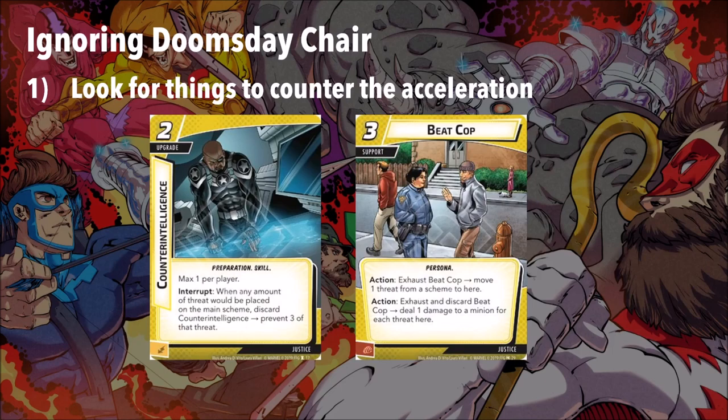If you're going to ignore Doomsday Chair, look for things that are going to counteract that Acceleration, because having 2 Acceleration tokens out there is no joking matter. If this is Rhino with Doomsday Chair, his scheme pops at 7 threat in solo, so if you're placing 3 a turn, you've got to be able to remove 3 a turn. If you have Beat Cops out there, they can just remove the threat that those Acceleration tokens place. If you have Counterintelligence, you can use it to ignore that initial threat. Look for things like that to help you counteract that threat placement, because it can add up really, really quickly.